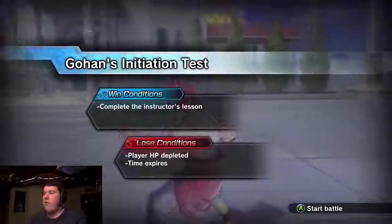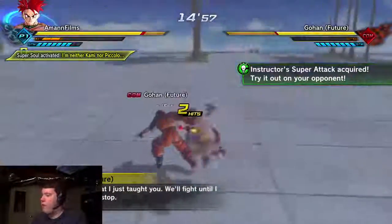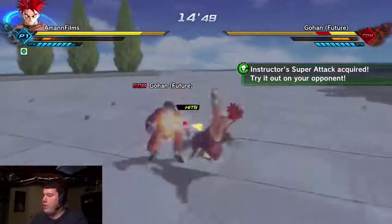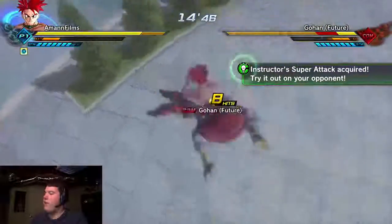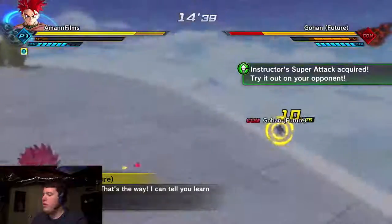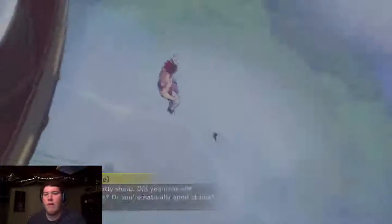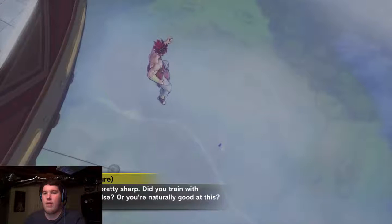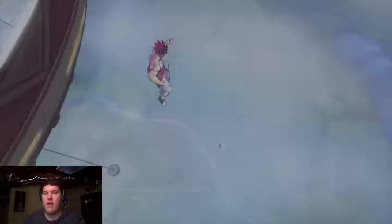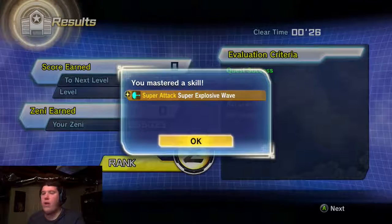This is Gohan's initiation test. Whoa, Super Explosive Wave - wow, that actually looks pretty good. Let me charge up a little bit. I actually figured out a lot of good moves while being in this character. I think I know what his ultimate move is - I think it's One-Handed Kamehameha Mark 2. I have the Mark 1, but I think it's a little bit better. That's Future Gohan - Super Explosive Wave. And my mentor apparently is Goten, so I'm gonna swap Future Gohan as my mentor.